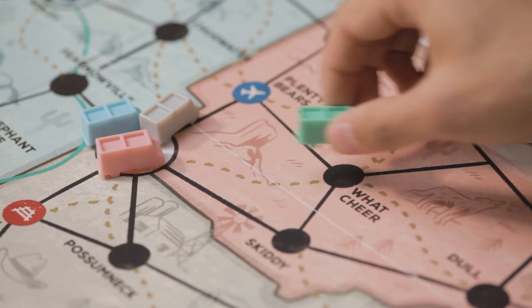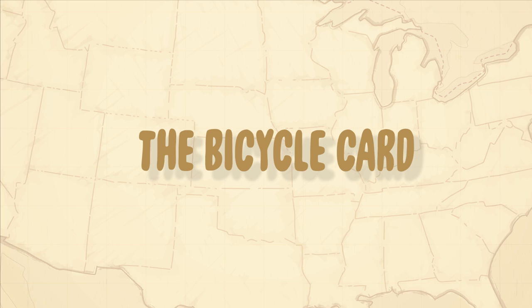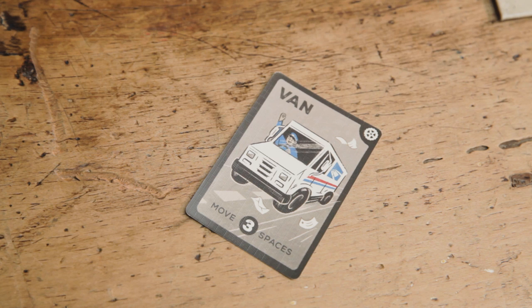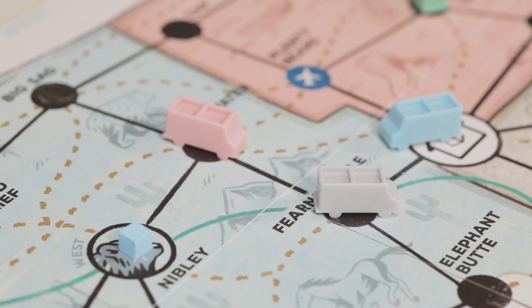Discard any transport cards used and deal out more so there are always three on offer to the next player. Your bicycle card is the only transport card you never discard — it stays with you for the whole game. You must travel the exact number of spaces indicated on your transport card, but you cannot double back or retrace your path with that card.